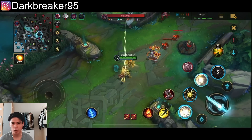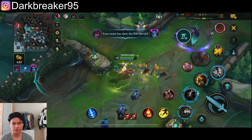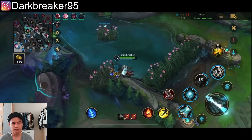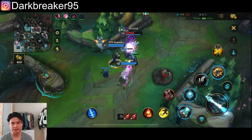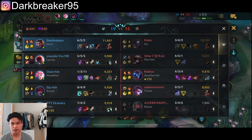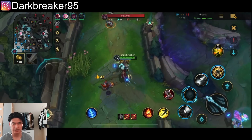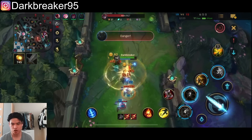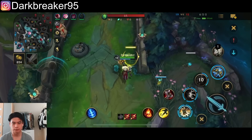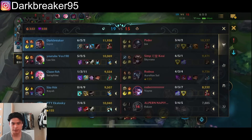Also, our team comp is really bad in comparison. They have super strong scaling champions and frontline, while we have zero frontline. They have Rakan and Aurelion Sol, who are super good in teamfights, plus the super late-game scaling of Jax, Vayne, and Shyvana. The longer the game goes, the better for the opponents.